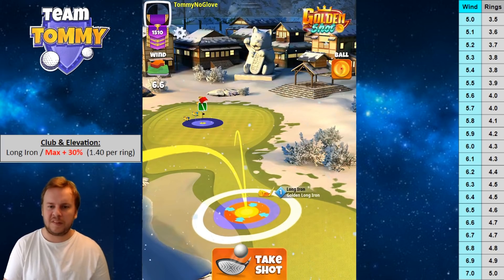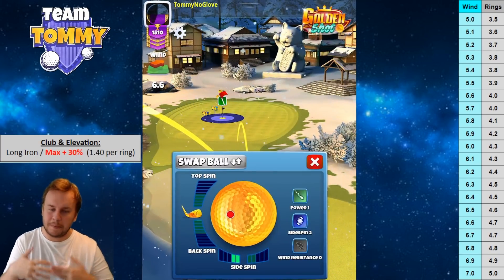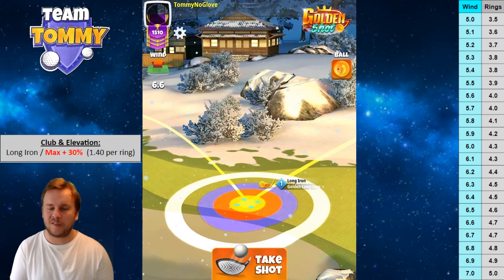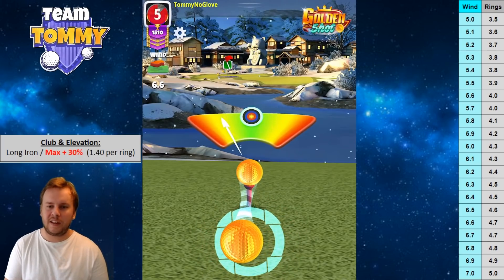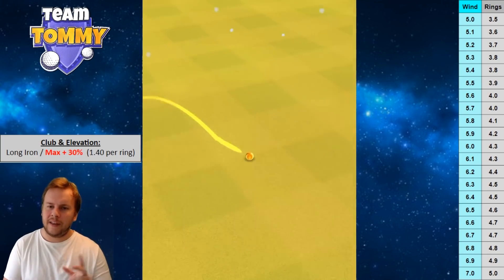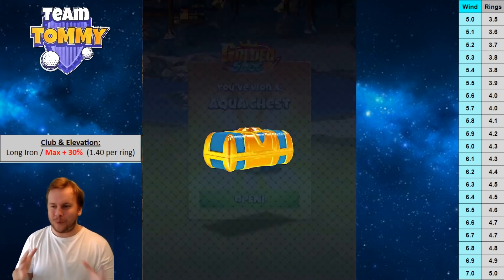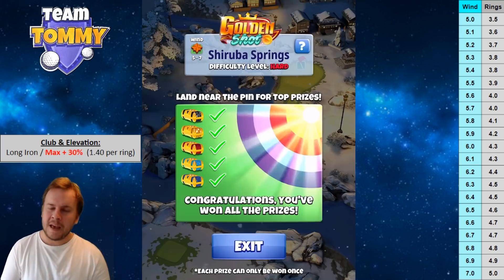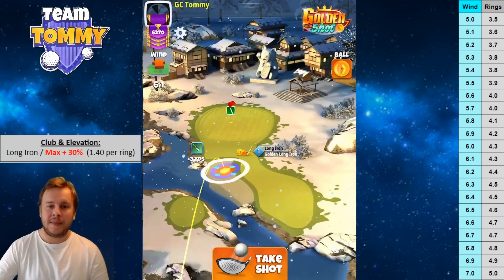Shot two: notice here that the club logo is completely in the way when finding the right side of the white ring, making setting the landing position much harder — zoom in enough to avoid this. I'm using two bars of left side spin and half a bar of backspin with a northeast-type wind. 6.6 mph gives us 4.7 rings. I went with the ball halfway into the adjustment ring to the left, but missed right because I adjusted for 3.6 rings instead of 4.7 — simply didn't adjust enough. Speed was perfect though.